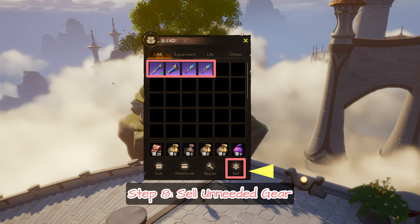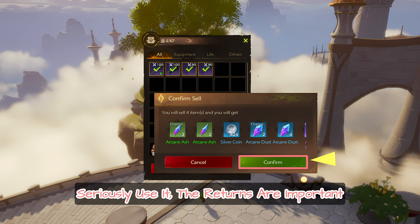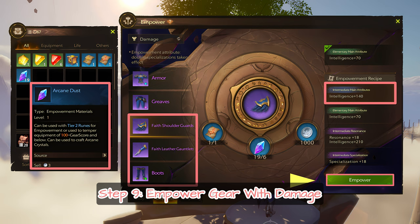Step 8: Sell unneeded gear. Use the sell option — seriously, use it. The returns are important.